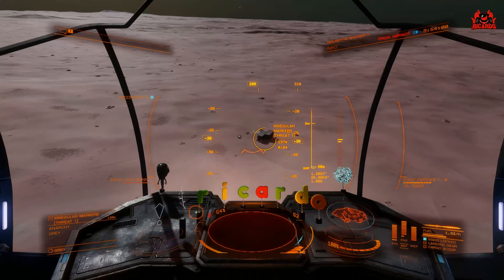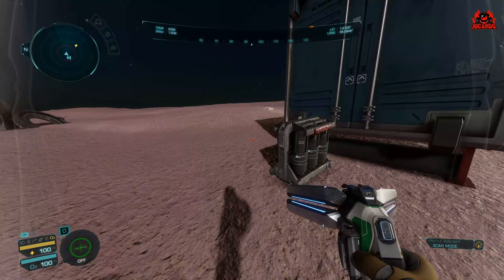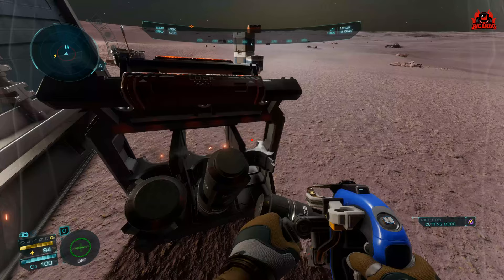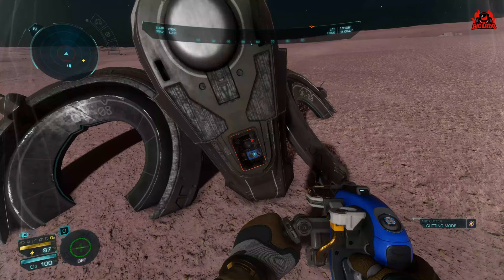Getting yourself over to a planet with irregular markers is quite simple. As you approach you're going to see shipping containers on the planet surface. Ignore the floating ammo box in the air. When you get down on the planet you'll see two containers, and you may also be lucky enough to get a cargo rack as well. You can cut this open — what I found with the cargo rack is you cut it open and it releases three materials; I've had Vanadium and Chromium. Note: if you cut the other side first the other materials disappear — that's a bug. My advice is pick that up first in your SRV, then unlock the other side.